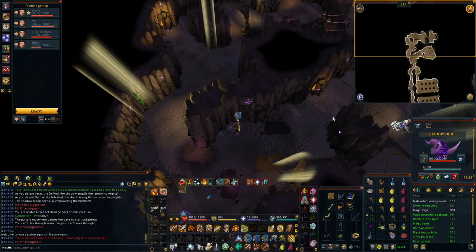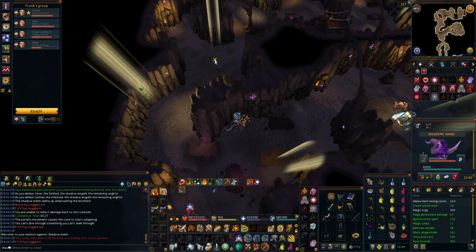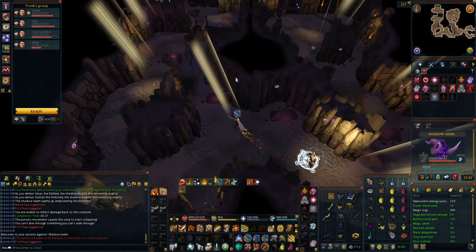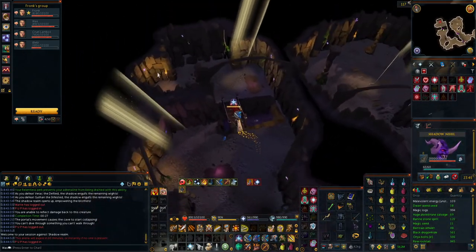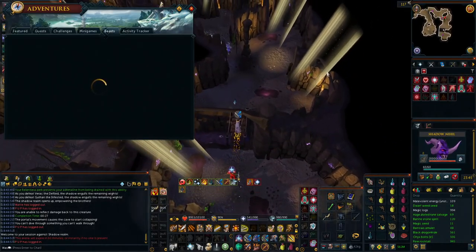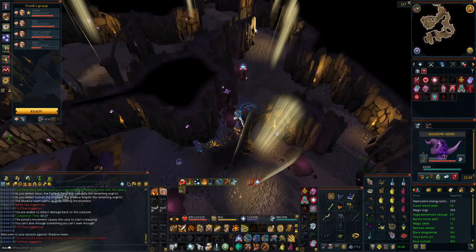So this is the backwards bridge I was talking about — it accidentally goes the wrong way. And we can come over here, and this bridge even becomes fully functional — like you can walk over it. It's pretty cool. I've seen this maybe three or four times and I have 960 KC.